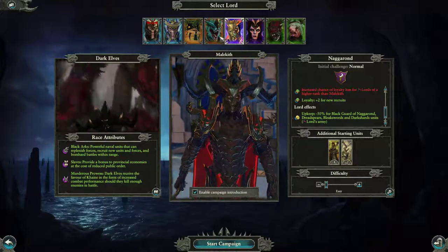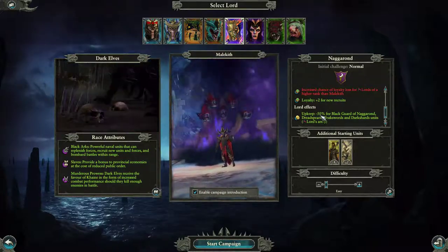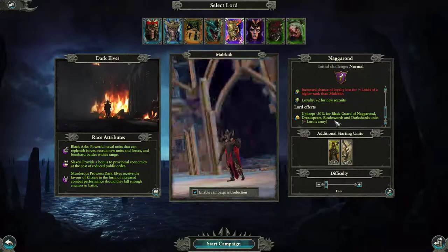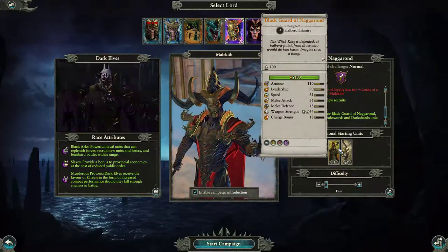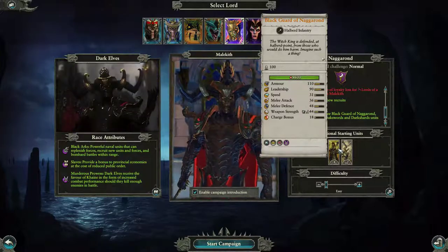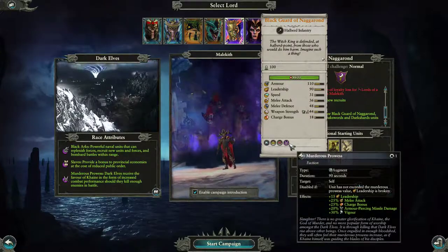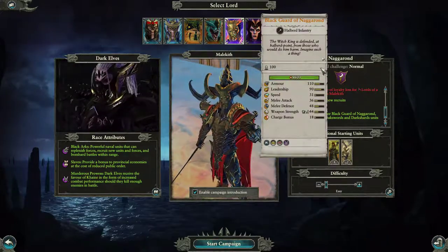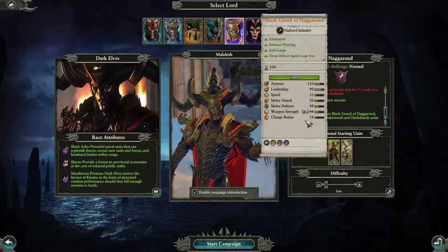Can you cause other lords from other factions to join? That'd be interesting. Lord effects: upkeep minus 50% for Black Guard of Naggarond, Dreadspears, Bleakswords, and Dark Shard units. Black Guard of Naggarond — the Witch King is defended at halberd-point from those who would do him harm. Charge defense against large foes, anti-large, armor piercing, armored.